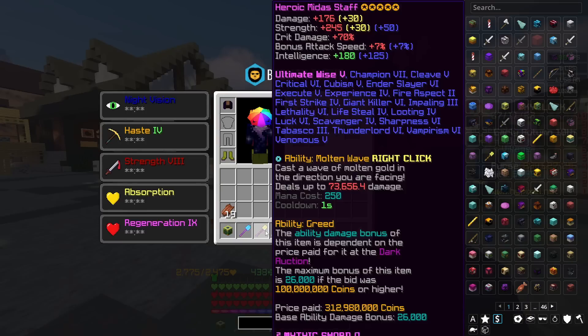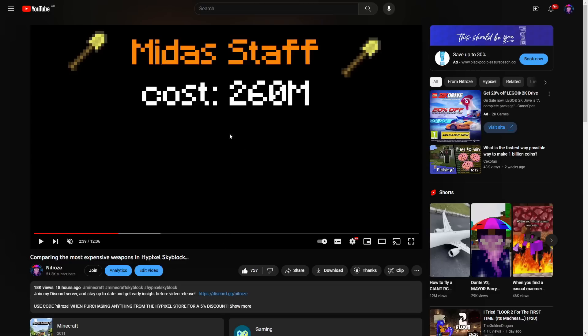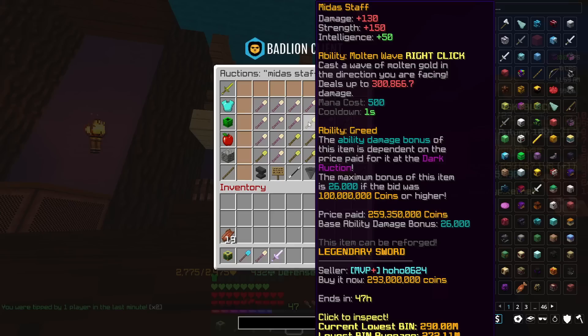Now this is important, because the only way to obtain the Midas staff is through the dark auctions. If we go back to what I was talking about in that previous video, I put the cost down as 260 million coins. However, the cheapest Midas staff on the market that someone has paid over 100 million coins for is actually listed for 293 million, and 259 million was initially paid for it, which is insane.